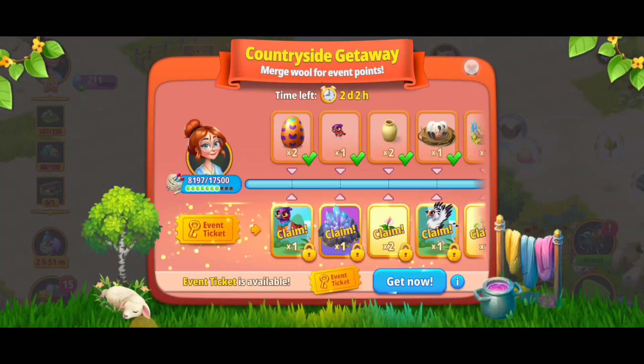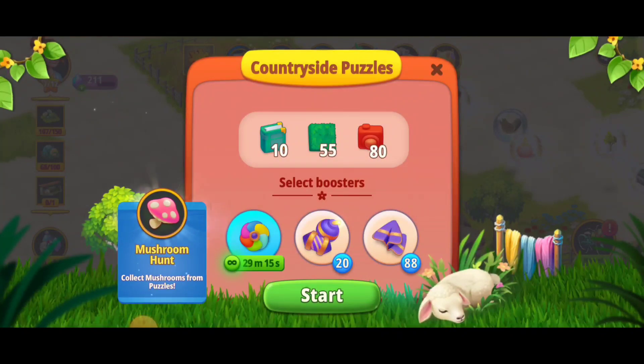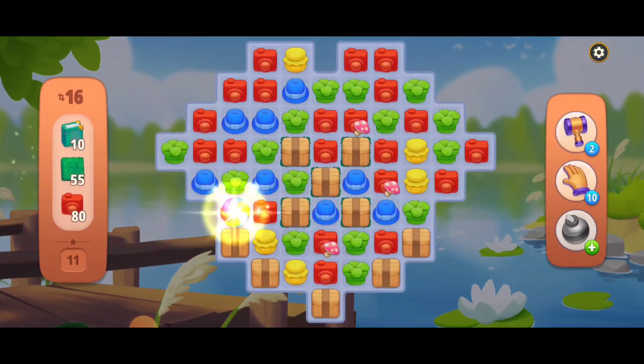Hey, what's up, everybody? I'm Toasty. We're here playing Merge Gardens. This is the countryside getaway, and we're going for puzzle number 11. We've got to make all of the tiles with Evergrowth. We've got to get 80 of the red tiles and the books as well.